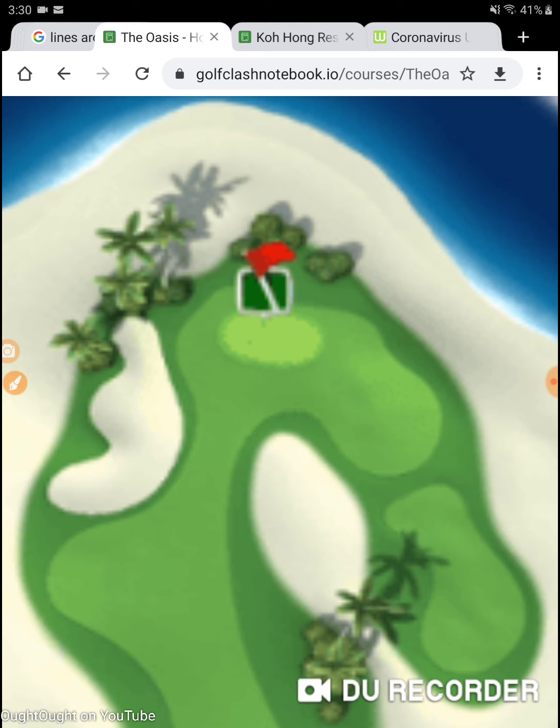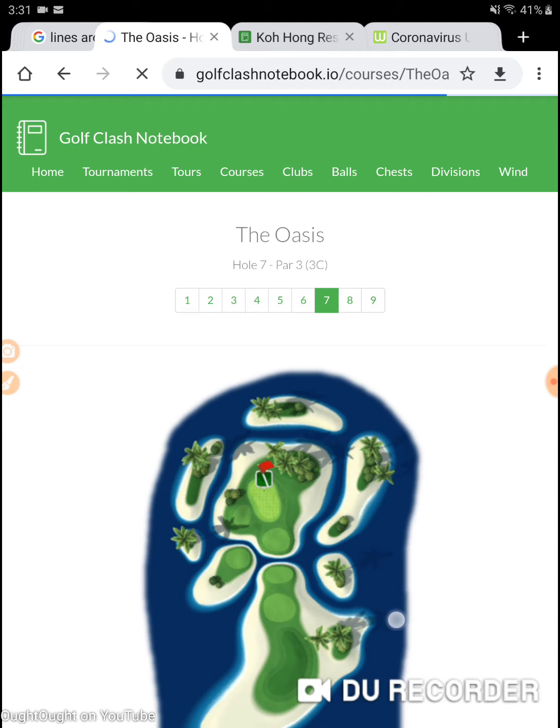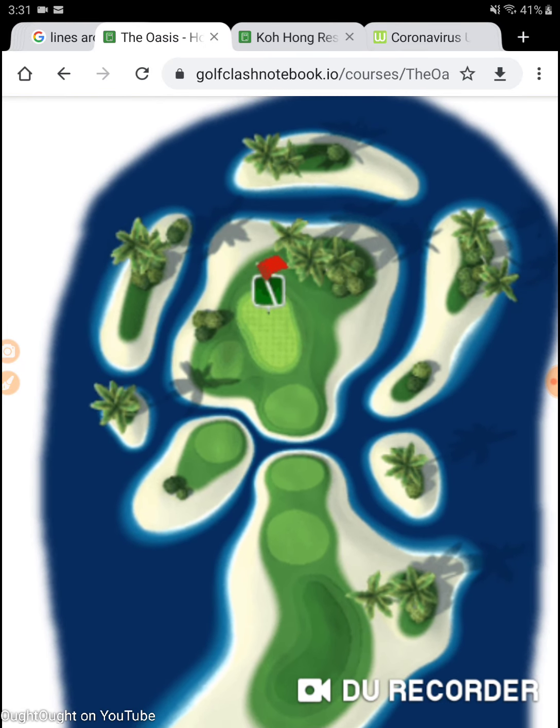Albies aren't out of the question on this hole — people will get them — but I'm not going to involve the word 'albie' here. My goal is to make sure I don't end up in the rough on the back side, because it's very easy to do. I'm going to focus on eagle this week because this is a hole that's going to ruin a lot of people's rounds. Hole four is par three, hole seven of the Oasis. This is a hole I really want to work on and learn to play this week. I'll talk to my clanmates and streamers about it.